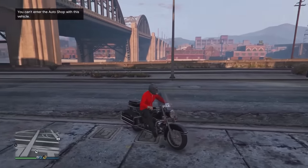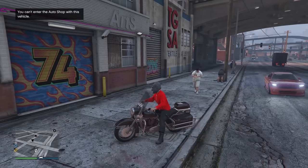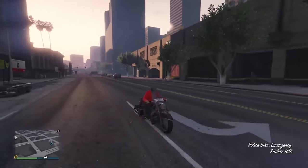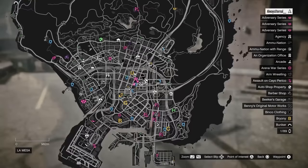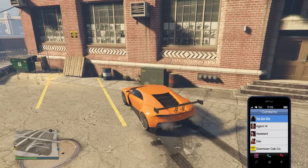First, let's talk about the all-black police bike. This is one of the coolest bikes in the game. Unfortunately you can't keep this one, you can't store it, but if you can manage to get it and drive it around it's a massive flex. Now to actually get this, it's a bit of a process. First you need to own an agency, because you're going to need to call Amani, and you can only unlock Amani when you have an agency.